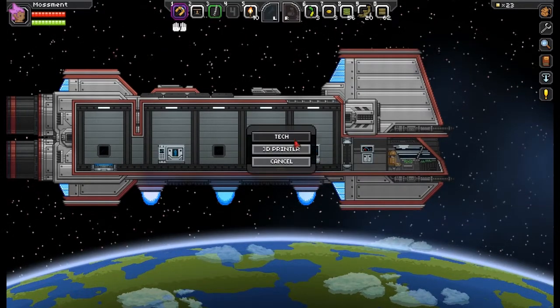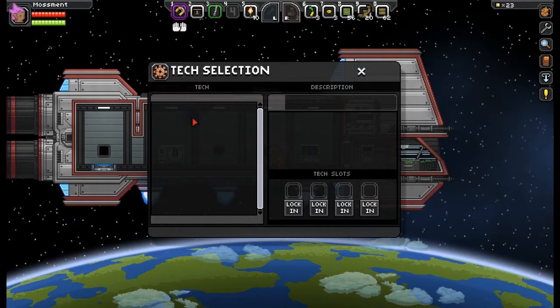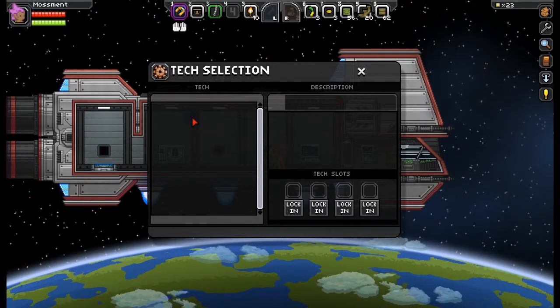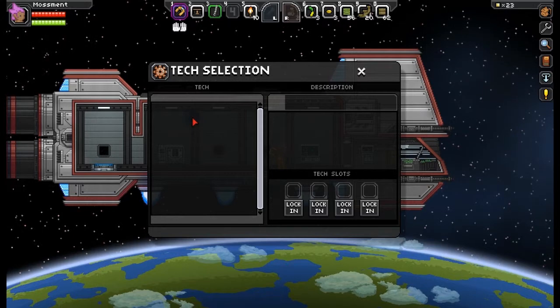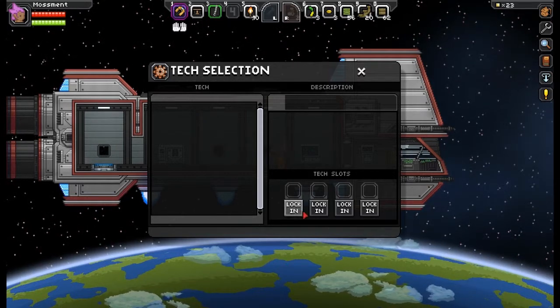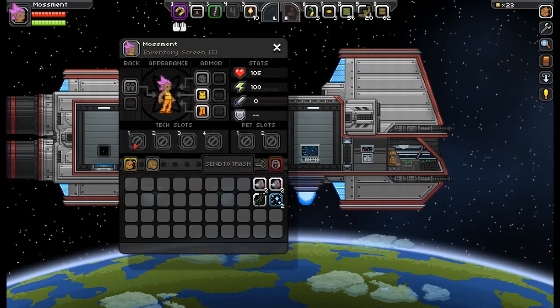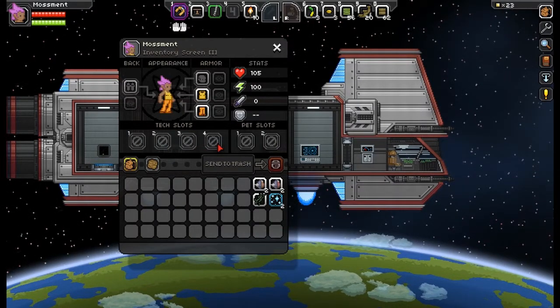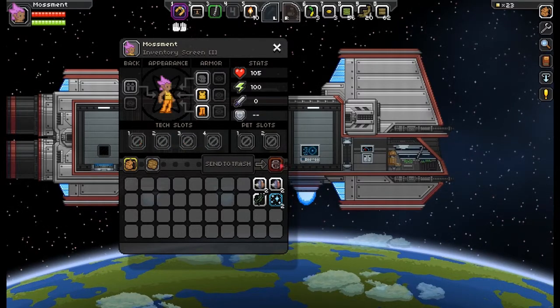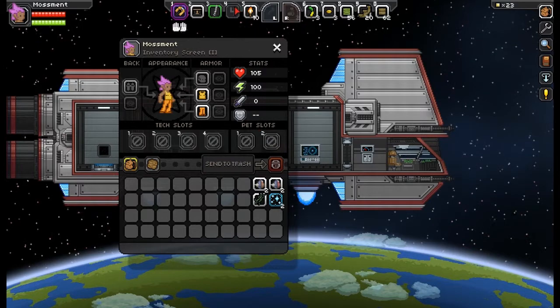The other option is tech. These are found in certain dungeons, random chests, and different worlds — you find them more in beta worlds. What you can do with these is get abilities like a double jump or sprint. You activate them by locking them in. You have four slots and you can pick which one you want individually. I don't have any on this character because it's a new character, but I'm sure you get the idea.